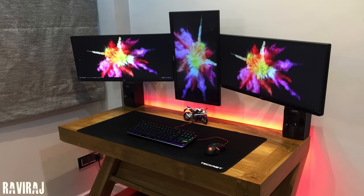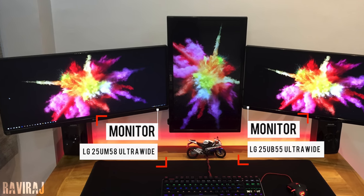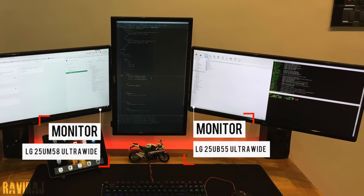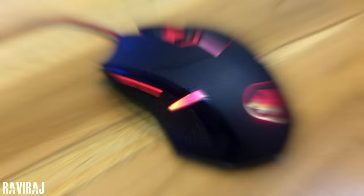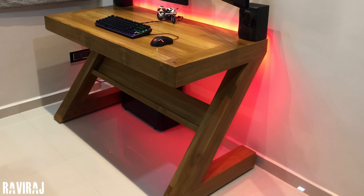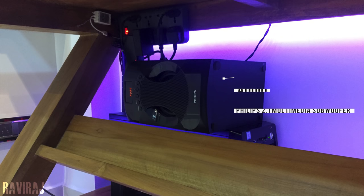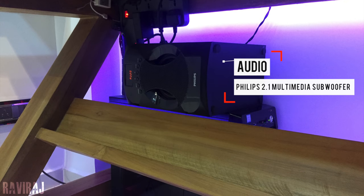Brace your eyeballs because this next setup will either make you want to pull out your eyes and eat them or make your jaw drop to your trousers. He's got three 25-inch ultrawide monitors but the middle one is in vertical mode, because he's a professional software developer who uses the vertical display for coding. Behind the monitors are two Philips 2.1 speakers, and on the desk he's using the Texit mechanical keyboard with the Redragon Karura 502 mouse. The desk looks really nice — apparently it was custom made by a carpenter, and he didn't want to drill holes because it would ruin the beautiful desk. His power strip is hooked up underneath the desk and he placed his subwoofer on top of his PC, which might cause vibration issues over time.